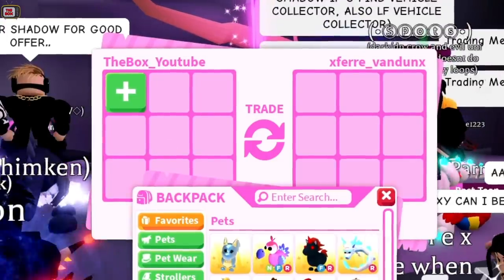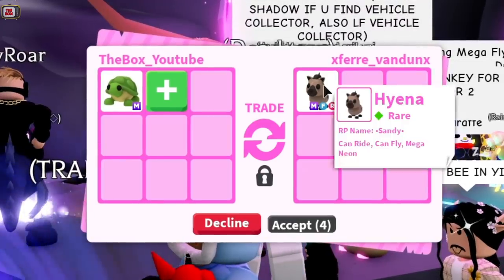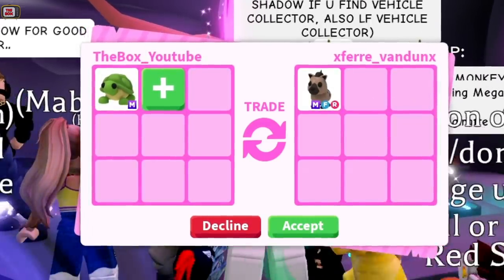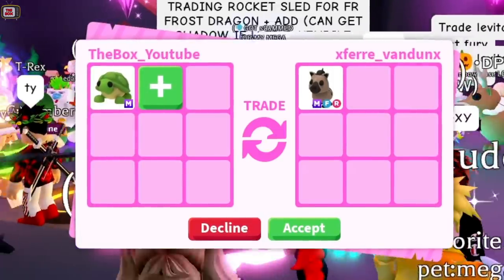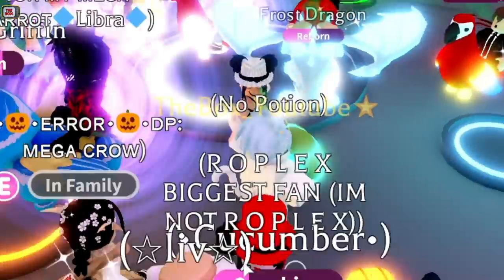What's Van Dunk offering? A Mega Neon Hyena. You don't see many of these around. This is a rare pet from the Safari Egg, which was the first egg in the gumball machine, so super rare. I think this is worth about a Frost Dragon, so under for the No Potion Mega Turtle. But still a super cool pet.